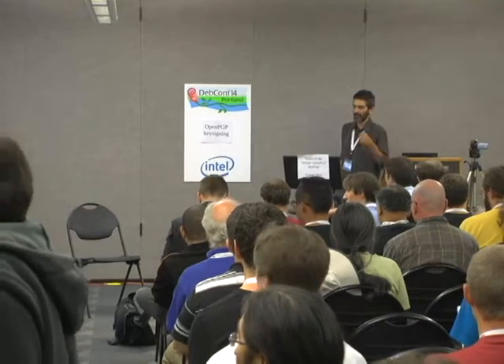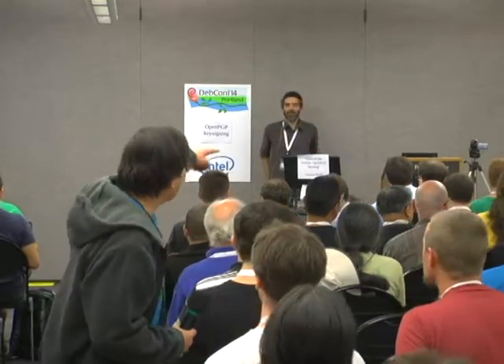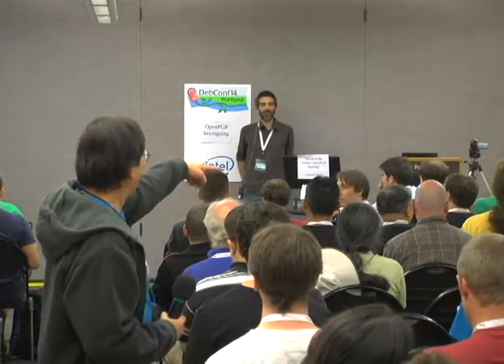For people who came in late, there are two decks of cards going around, a blue deck and a red deck, and everyone should get the top card from each deck when it passes. Make sure you have a blue card and a red card. Part of meeting people is knowing who people are, but the cryptographic part is that we want to verify people's fingerprints.